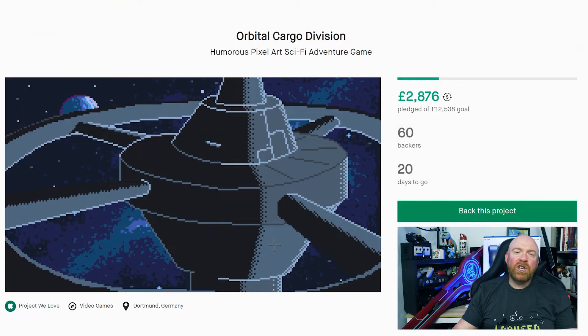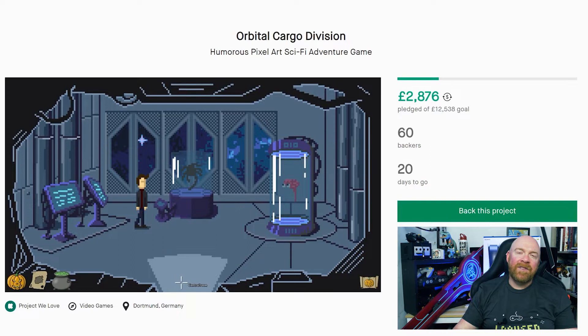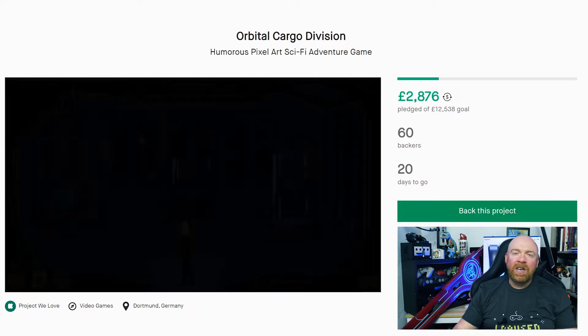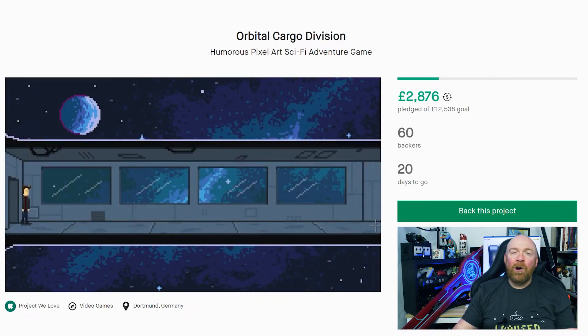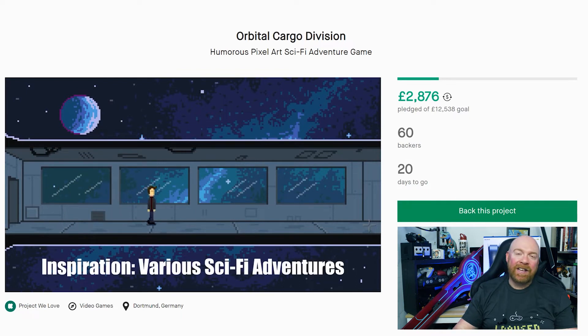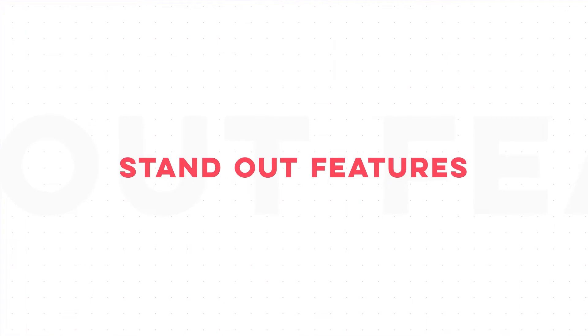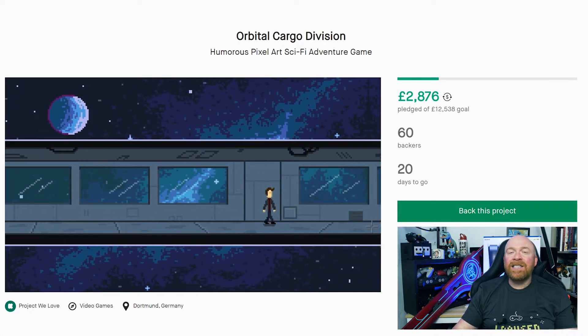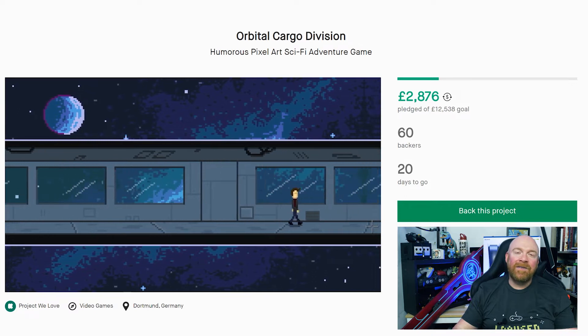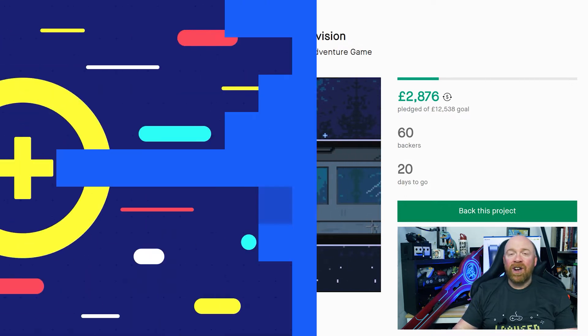Orbital Cargo Division is a humorous pixel art sci-fi adventure game for Mac and PC. The story revolves around the crew of a freighter arriving at a seemingly abandoned space station, but the rest of the story is being kept tightly under wraps. Developer Manuel Schneck has promised that it will be an exciting and entertaining space adventure. The game will be fully voiced in German and English, and from the little I've seen, it has some subtle nods to classic sci-fi fare like Aliens and Star Trek.